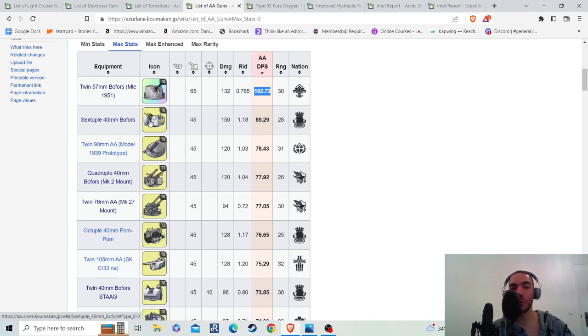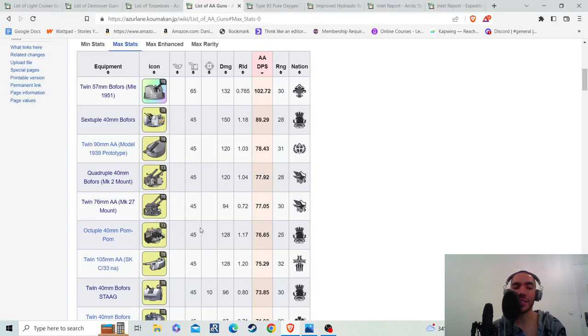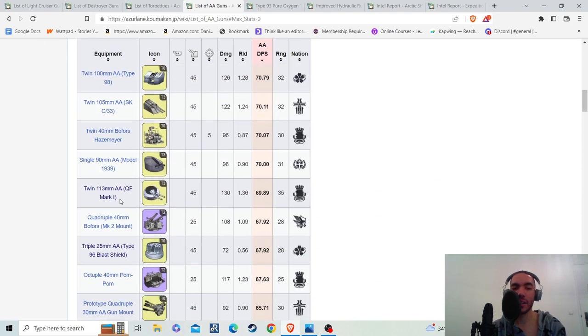But if you get to the sextuple 40 millimeter Bofors, this is also an excellent choice — per tick it actually has the highest damage, with considerably high damage output. It's a good choice if you don't have the rainbow gun. On the other hand, if you're looking to max out the range of your light cruiser's anti-air, the 113 millimeter gun is the best gun for that — it provides a decent anti-air stat of 45 and has the highest range at 35. So if your Vanguard is just the king of anti-air and you want to increase the range, this gun is the most preferable.